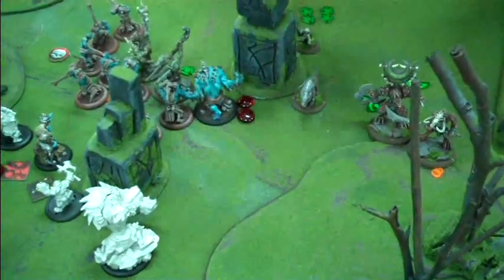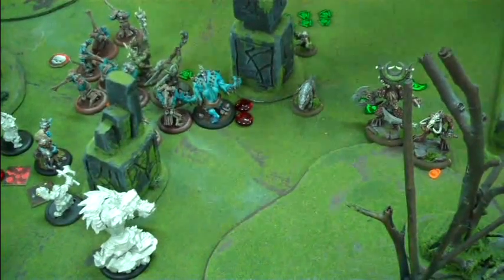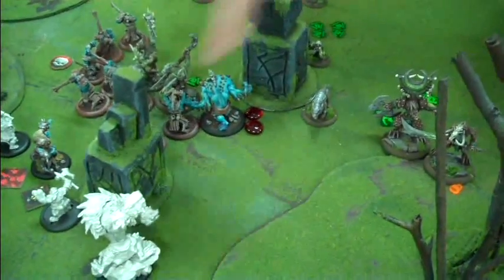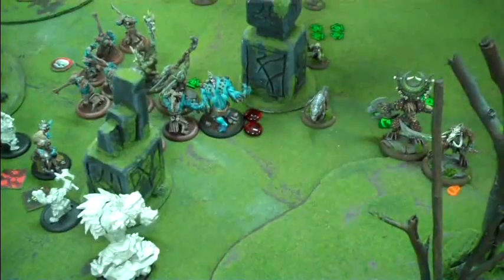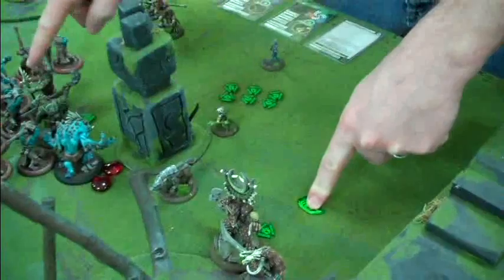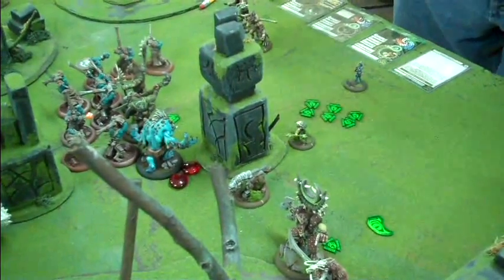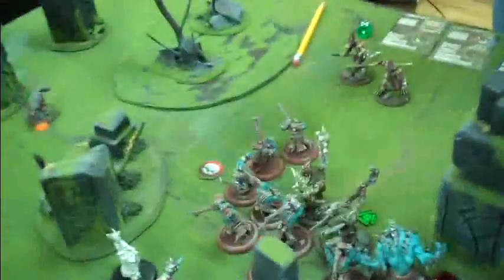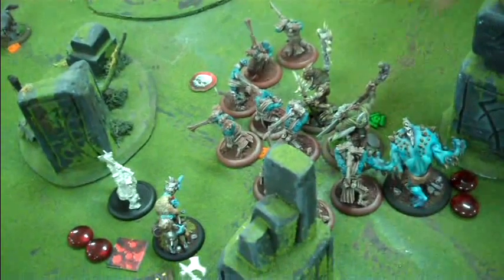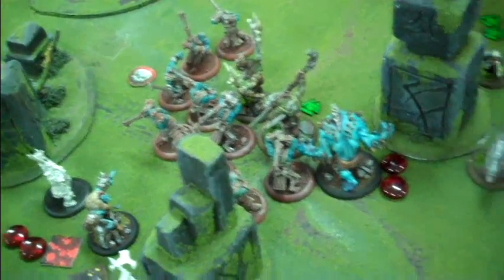Kaya is going to channel Muzzle on this guy through Laris. If it damages him — and it's likely to, because it'll be boosted — it means he can't move any closer to Kaya; he can't end his movement closer to her. And then she's going to use her feat, which means at the end of every War Beast's activation, they can teleport back to where she is. Unfortunately, that's going to leave this guy out flapping in the wind, but them's the brakes — it's better than losing one of my two War Beasts on his activation.